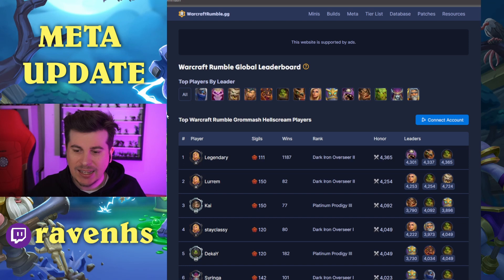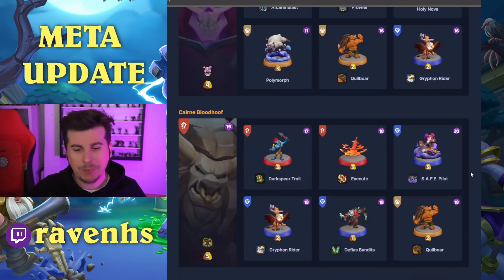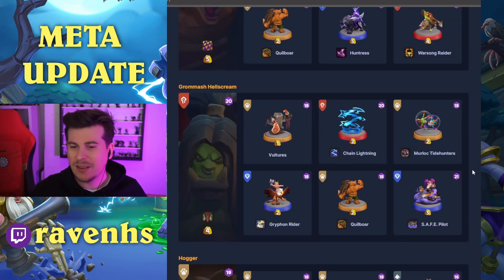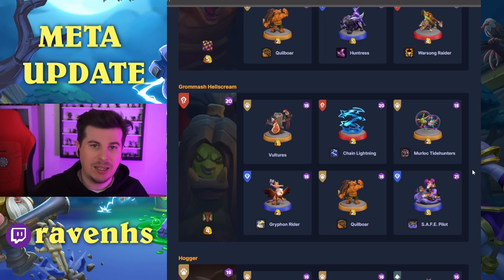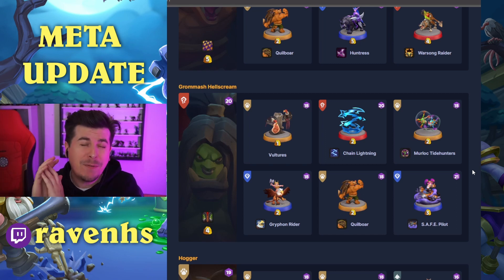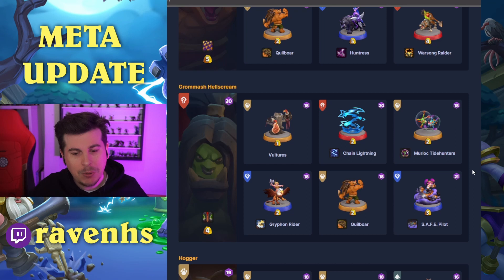Next up we have Grom Hellscream, only at 4.3k rating. He did gain a health buff in the recent patch, but the problem with Grom is his ability overall isn't that strong. As a mini he's decent but not great — he doesn't really stick out. Baron has a super powerful leader ability summoning skeletons, whereas Grom is just a bit of bloodlust or whatever.